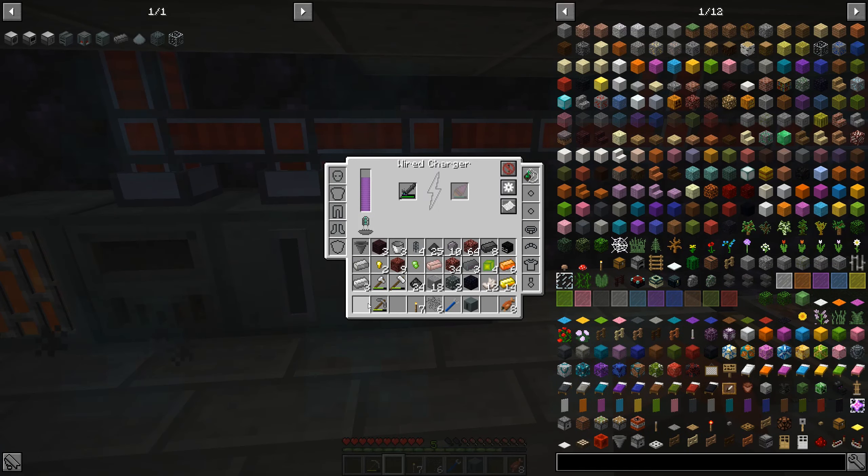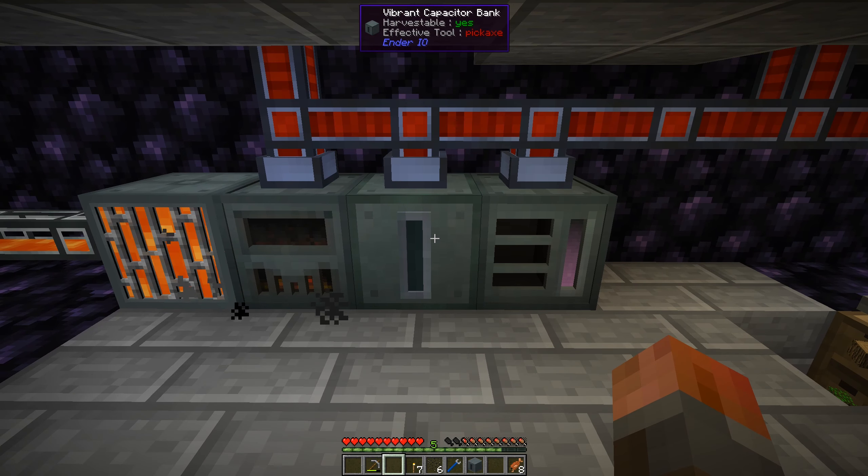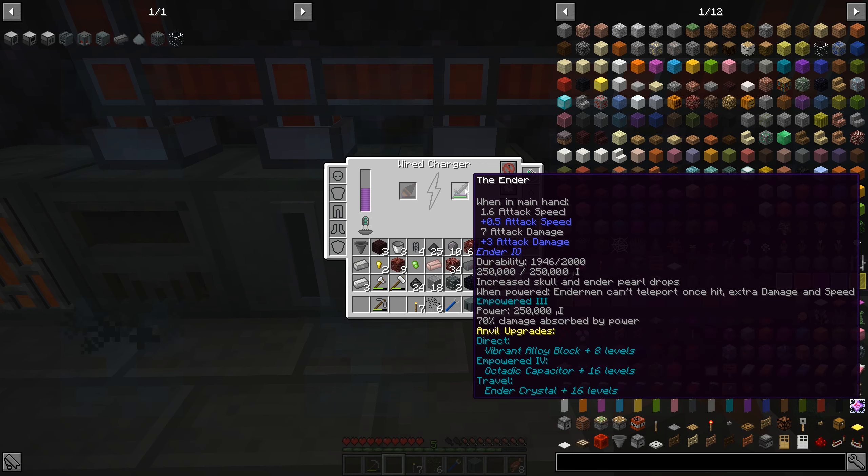We can now charge it up — it's going to basically pull everything out of this vibrant capacitor, but we have pretty much a lot of power storage now. That is done. Durability probably needs a bit of a repair, but I don't need to worry about that just yet — we can also enchant it later. I'm happy with that.